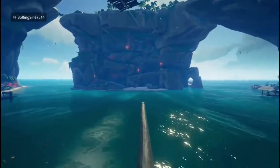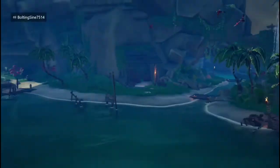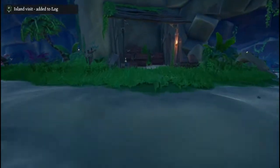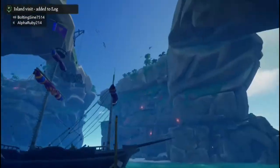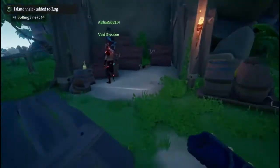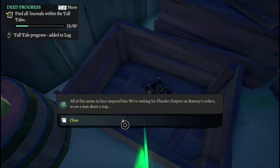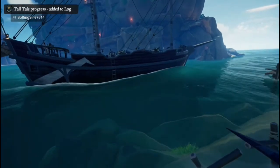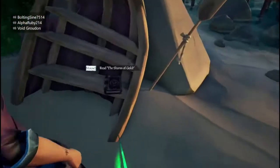There should be a little hut inside this inner area and the journal should be inside - right here, I see it. This fourth journal is on Plunder Outpost. It's on the rowboat right next to the gold hut tent over here, so we've got to read this one.